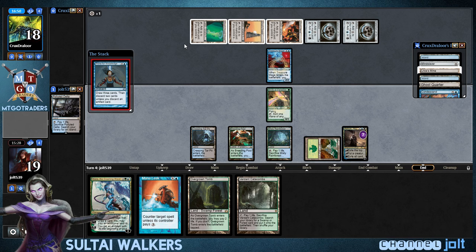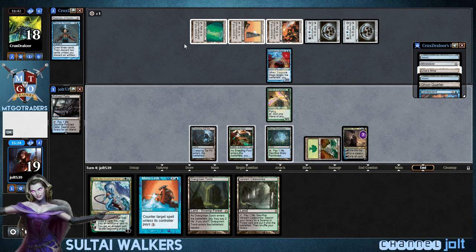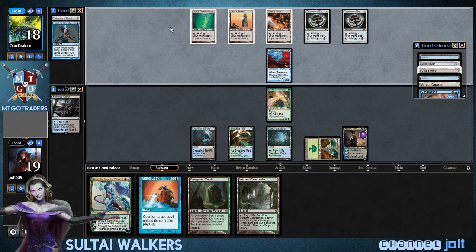Thirst for Knowledge. But Ashiok's at seven right now, so we should get to the point to where we can hopefully hit one of his bigger creatures in there. I don't know what he's actually running in there, though. The only thing we do know about is Platinum Angel — and he just searched up for it.